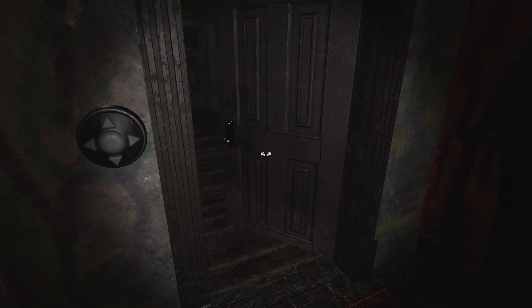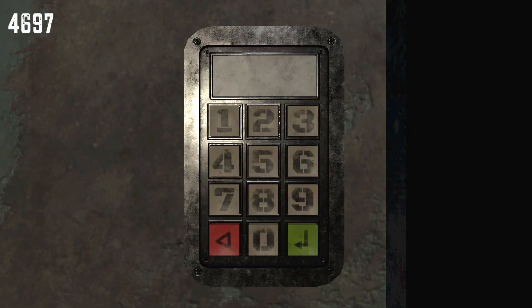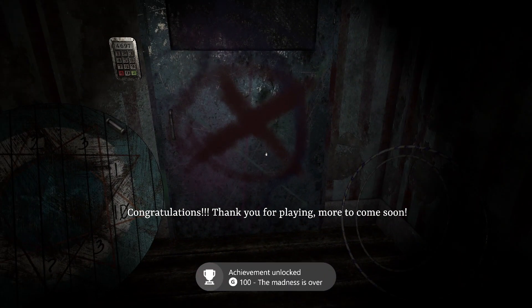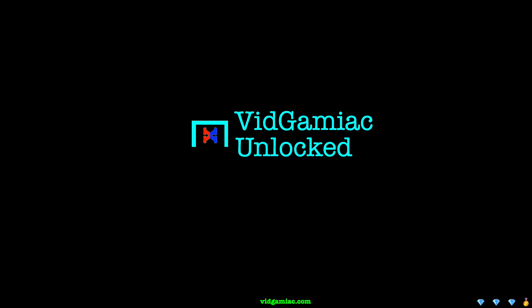Once you step inside, there's going to be another door with another keypad. The combination is 4, 6, 9, 7. Punch that in, hit the enter key, and that should wrap up the level and get you the achievement for 100 Gamer Score. And that's all there is to it. Thank you.